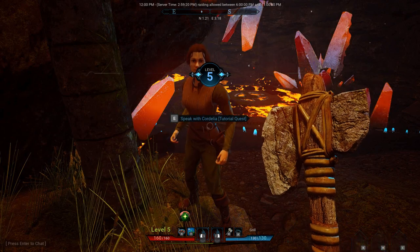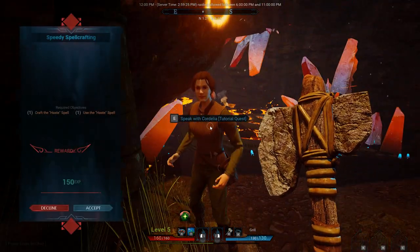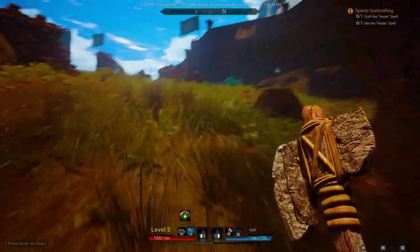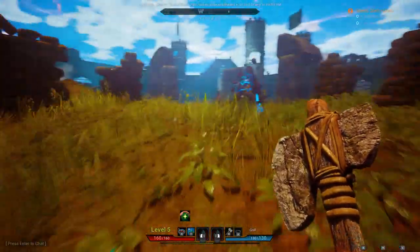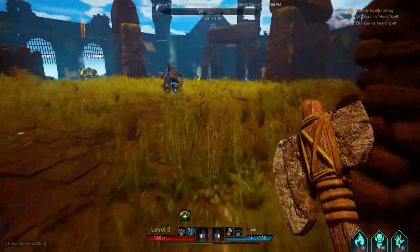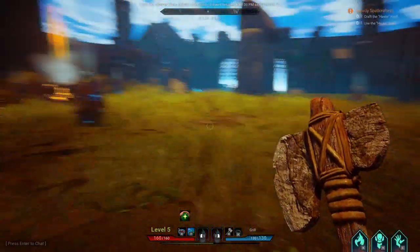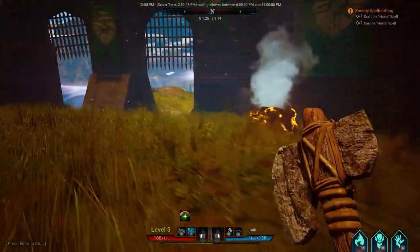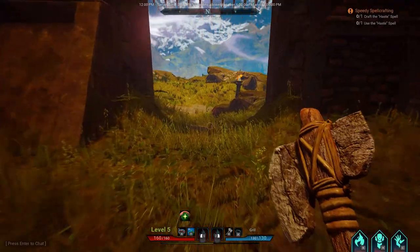I do have the experience modifier. The beginning levels are fast, just like any game — I do remember that. Okay, so your next one: Nature's Essence. Is it one of those up here, or is that outside? Craft haste spell? I don't remember there being one in here — it's like the green ball things.